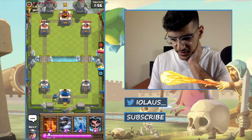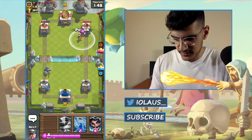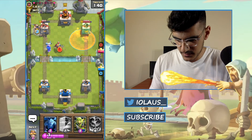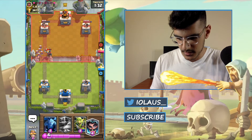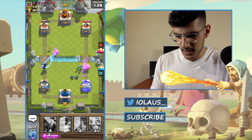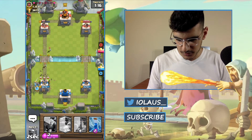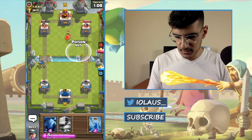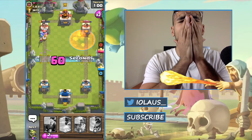I'm at full elixir so I'm gonna start another push. I'm gonna poison this down, Zap that, and throw a Miner here. The Knight will eat up quite a bit of damage, but I don't have my Zap right now since I just used it. I'm gonna get ready to Electro Wizard all of this. Goblin Gang — I meant to put it in the middle, my fat fingers again. I'll throw the Knight down there. I'm gonna poison that Princess — she can just sit there in the poison. I can Zap — oh my god, no!